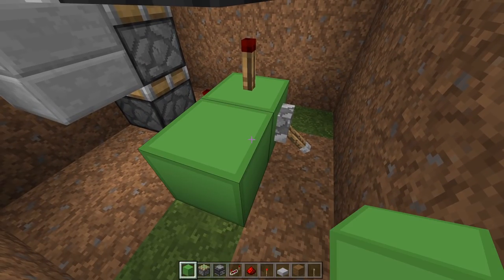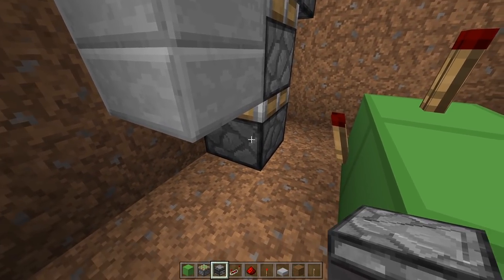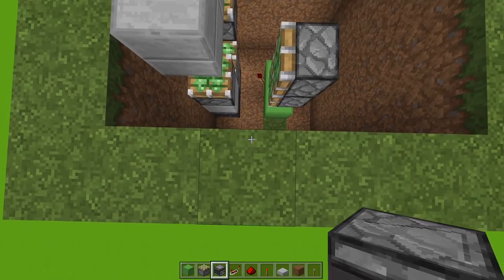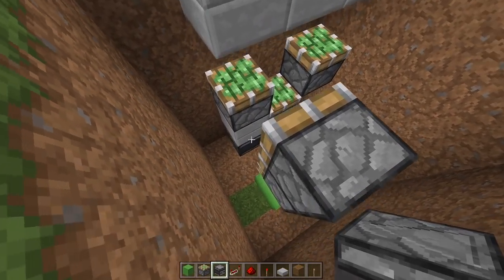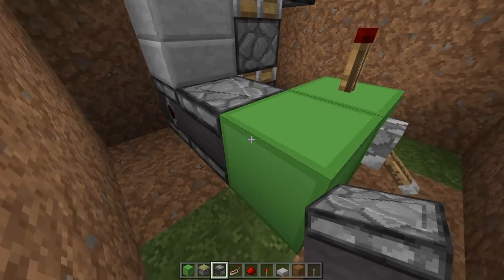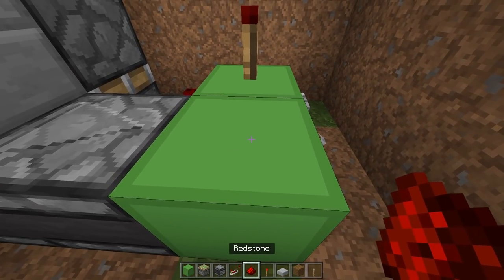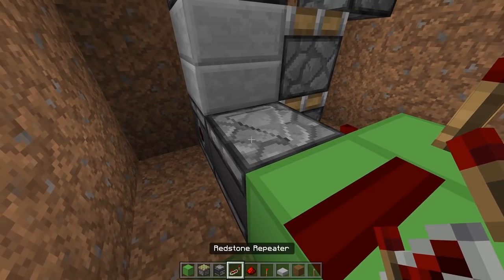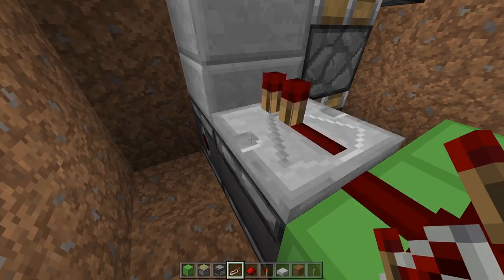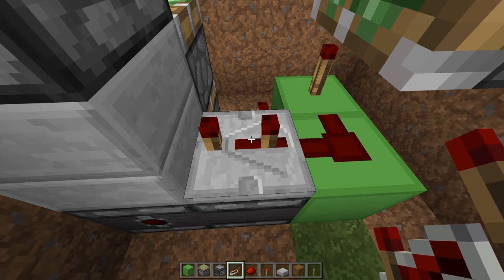Place a block to the left of this one. Then we want two observers — one coming away from this piston with the dot going toward the front, and another going toward this block. The arrow should be going toward this block. On this block we need a piece of dust, and on this observer going toward this block we need a repeater on three-tick delay. Place it down and press it twice.